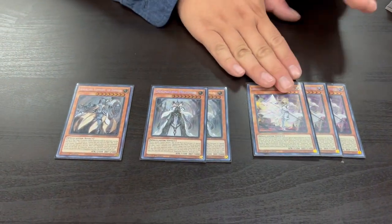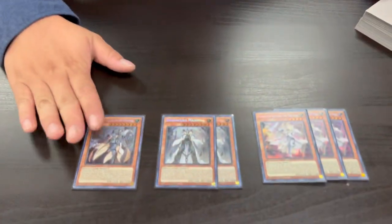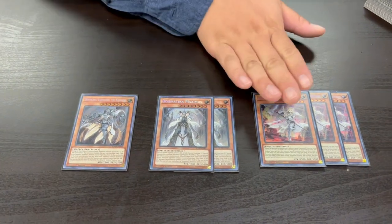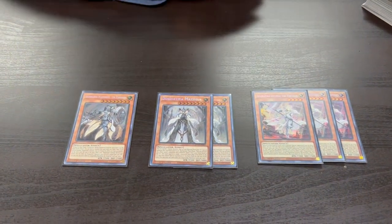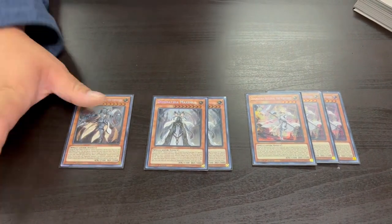They all have great consistency effects too. Ecclesia on summon searches for any Dogmatica card. Shratos is a searcher, and it can also be destroyed by battle by extra deck monsters. The Forlead can special summon itself, and when it does, if you control another Dogmatica monster, it negates the effects of a monster on the field. This doesn't target, so it's used more as a kind of hand trap of sorts.